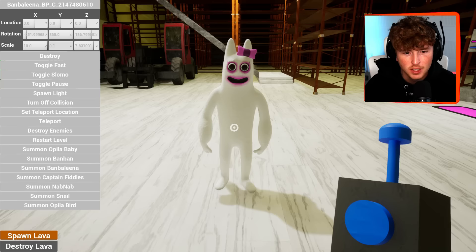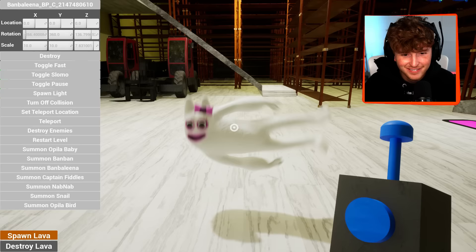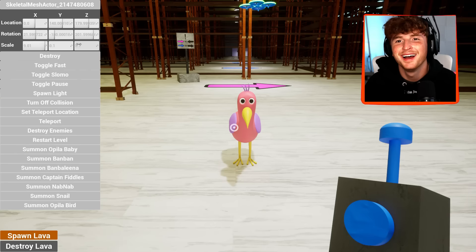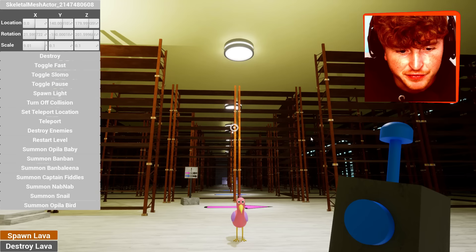This is terrible. Don't touch me with your eyeball. One last time with Opila. Boom. I wish all the characters looked like this. Boom. Opila bird, why are you so short? You're so small. You are nothing, you are tiny. You are the smallest bird ever.